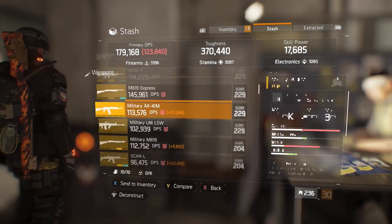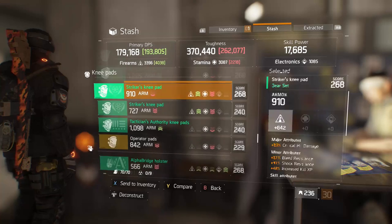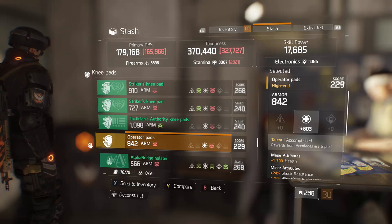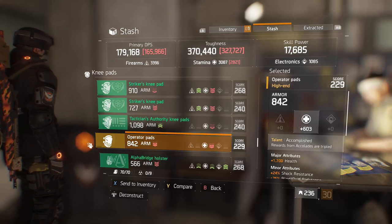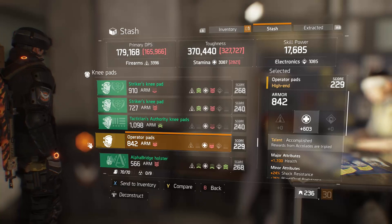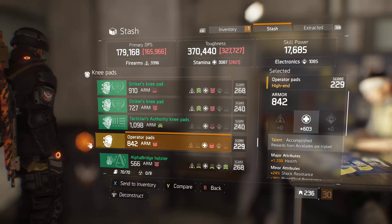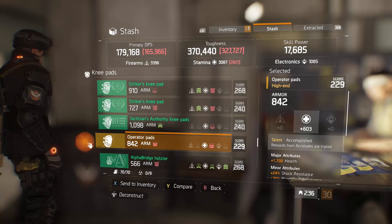The next thing to maximize experience gain and get to 30 quickly is to find a pair of kneepads with the 'Accomplished' talent — rewards from accolades are tripled. This is probably the most important talent to have during the leveling process from 0 to 30. It doesn't help with dark zone experience, but when you're getting your alt or first character up there, you're going to far surpass the XP from killing NPCs with the boost you get from headshots, surviving, healing, and more. This multiplies on top of the 25% increase from the Barracks perk, giving you a massive amount of experience.